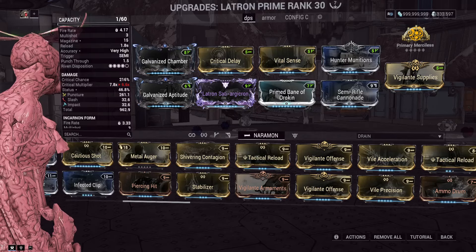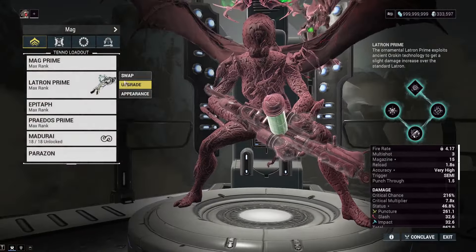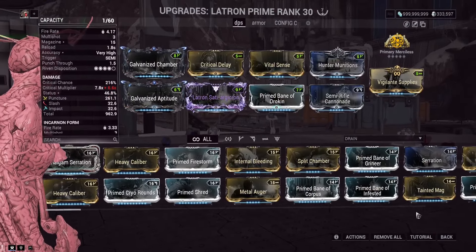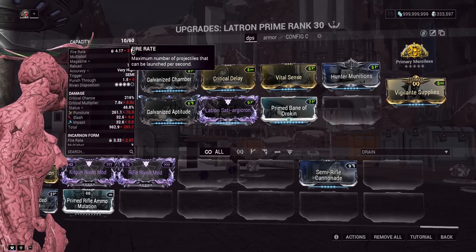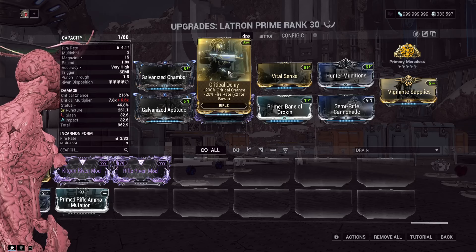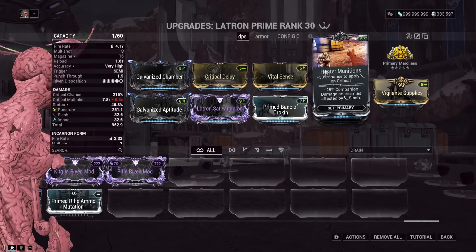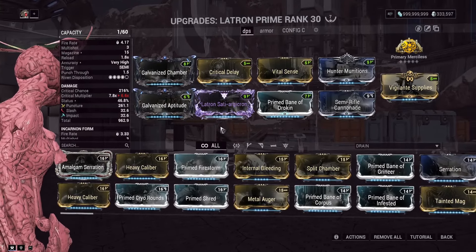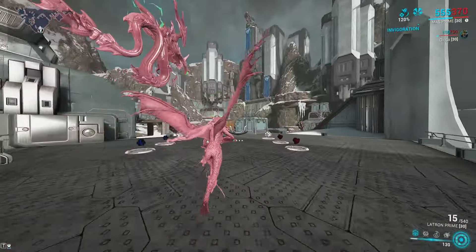Let's go ahead and show in the Simulacrum exactly how this works. These are level 200 enemies. Also, Semi-Rifle Cannonade is quite nice — our fire rate is at 4.17; without it, it drops to 3.33 and we'd lose punch through. This locks the fire rate so it can't be altered by the negative fire rate from Critical Delay, and we're killing these guys with like one hit, so you don't really need Hunter Munitions.